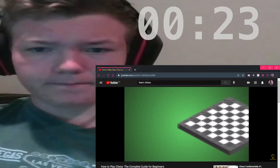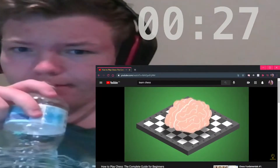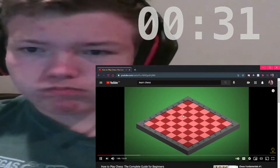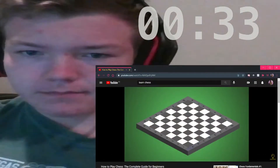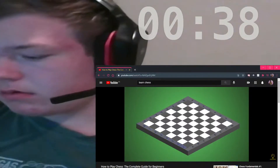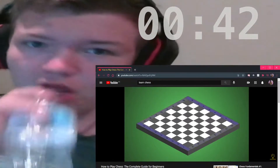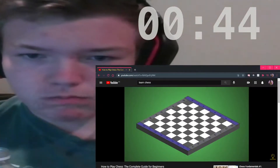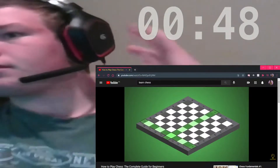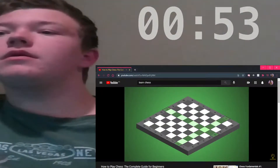Let's start with a basic introduction to chess to make it easier for you to understand the rest, or to simply refresh your memory. A chessboard consists of 64 square spaces. There are files, which are the columns going up and down, pointing at you and your opponent, and marked from A to H. And then there are ranks, the horizontal rows from 1 to 8. Each of the 64 spaces is identified by the combination of a letter of the file and a number of the rank.